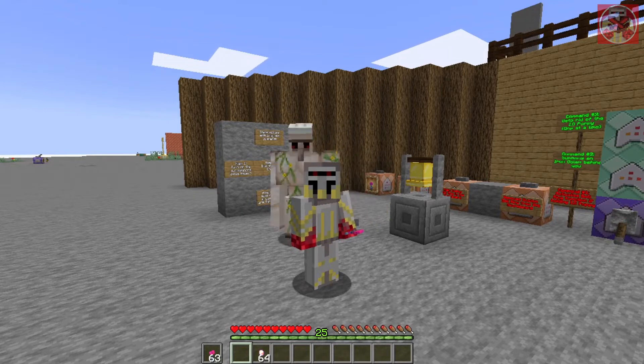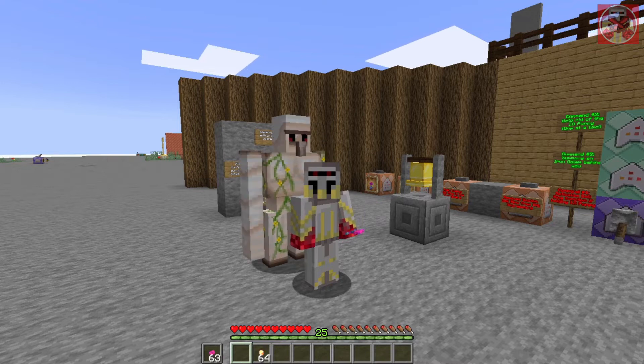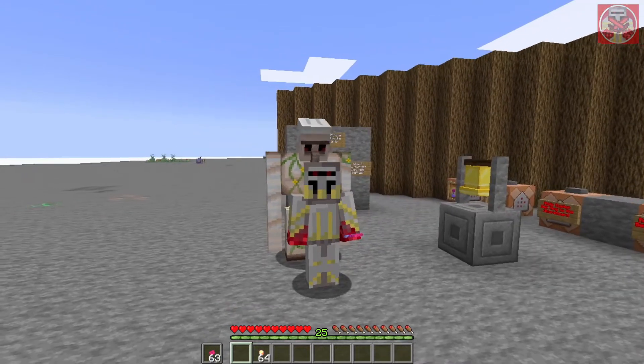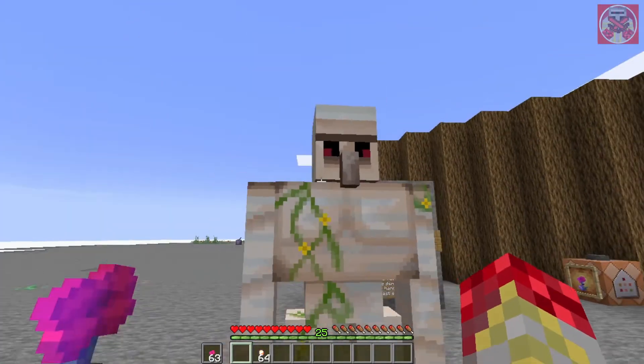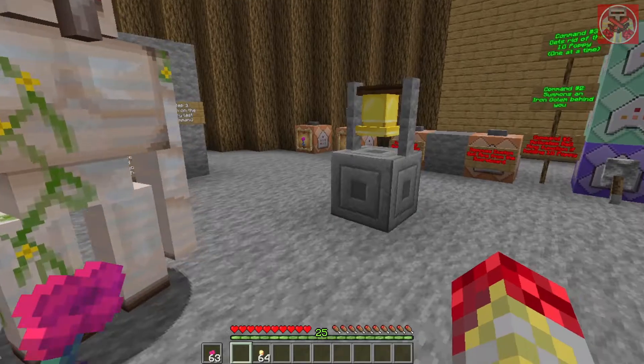Normally all bells do in villages is let you ring them and they can get villagers' attention — sometimes useful if there's a raid happening — but other than that, not much else. This is a way to make them more useful, because now you can summon reinforcements as long as you have one of these in your offhand.